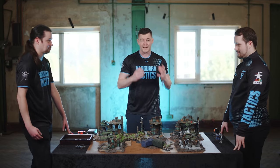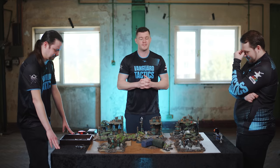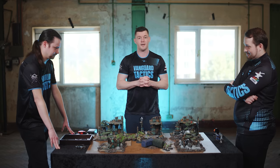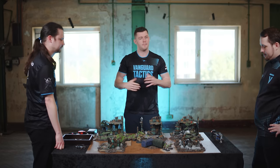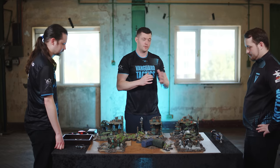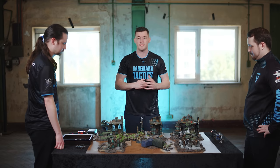Jordan rolls two plus saves and the Dreadnought is completely fine. The Barbed Gaunts also have a special ability on their datasheet called Disruption Bombardment — they can pick an infantry unit they shot at, and in Jordan's next movement phase that unit suffers minus two to their movement characteristic, really slowing down those Sternguard Veterans.